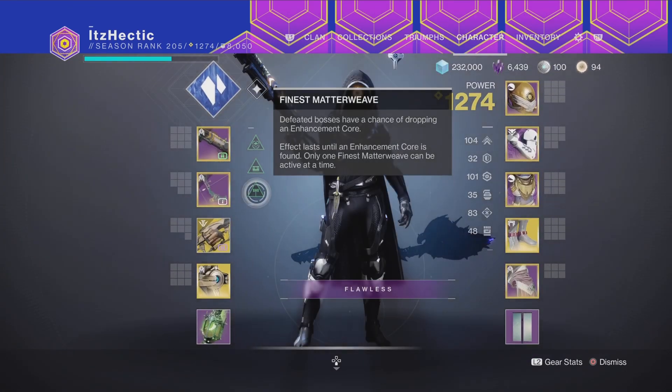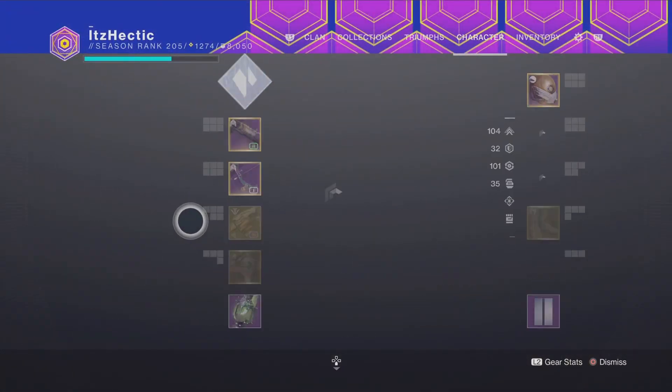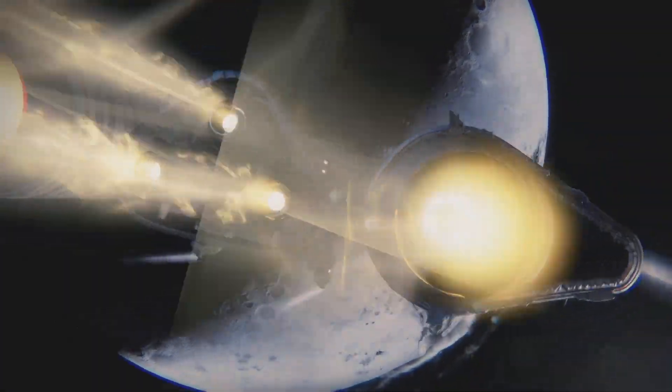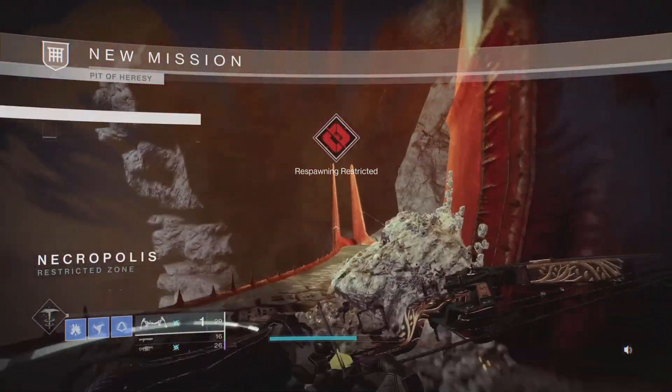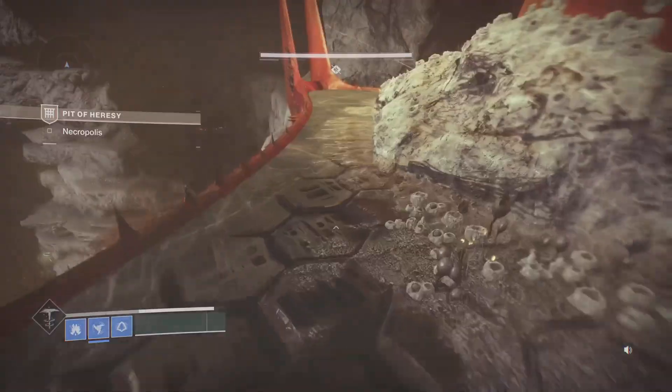I'm also going to pop the Finest Matterweave buff. So as you can see right here, I do have the Rainmaker buff as well as the Finest Matterweave buff. For your Point of the Stag, if you're not using what I'm using it doesn't really matter — just anything with decent DPS. Anarchy is great for this exotic farm but I suggest using something with high DPS. If you do have rally banners, definitely pop those.